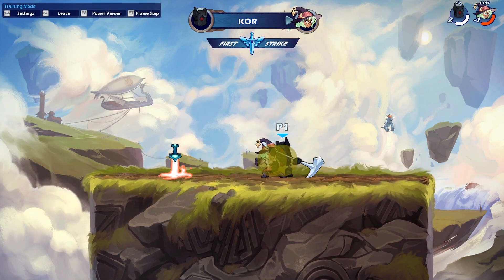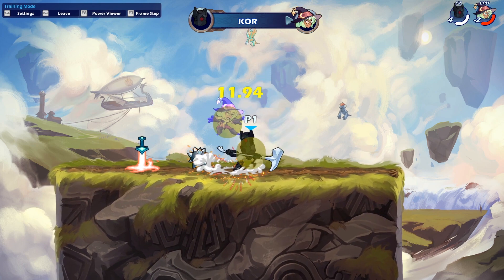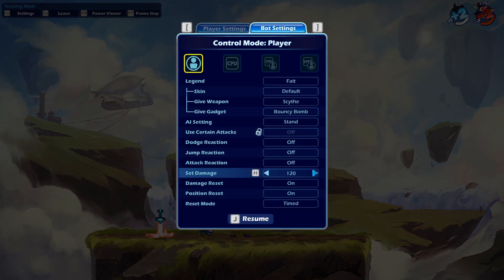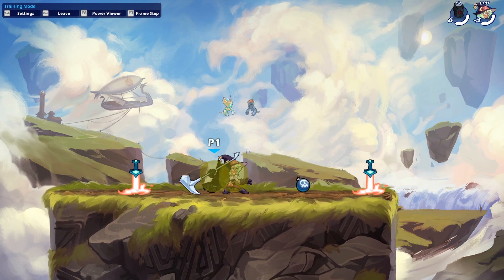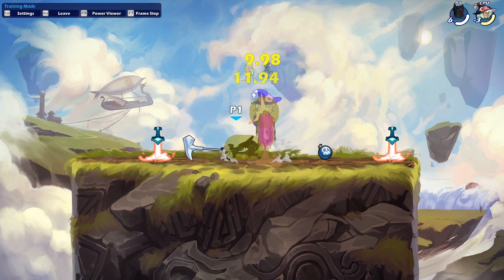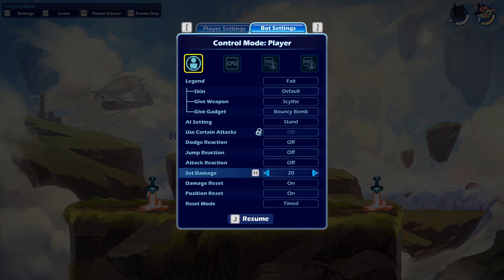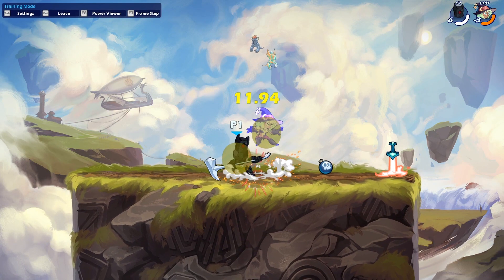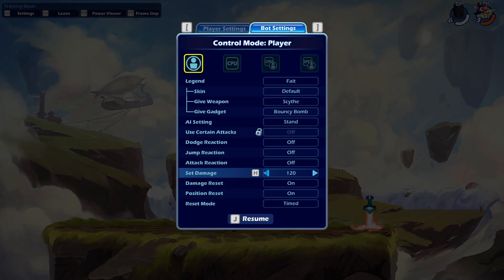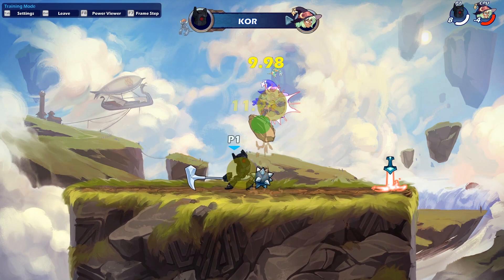Does it kill at 130? If you're stacked and you can do dlight there and kill at 130 on small Boyhaven, that's good. But one thing that I love about core is the next true combo — exclusive to core — which is dlight into neutral sig. This does 40 damage. If you want to get someone from zero to yellow, there you go, and it also works at high damages and kills at 130 on small Boyhaven.